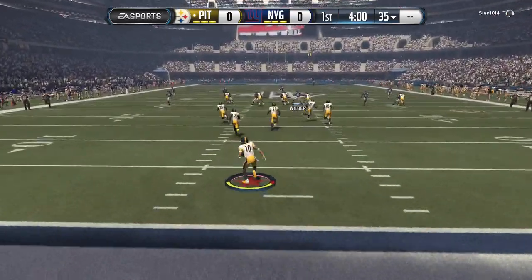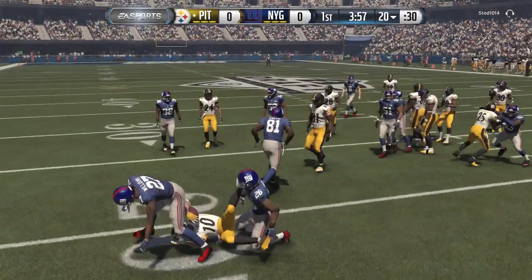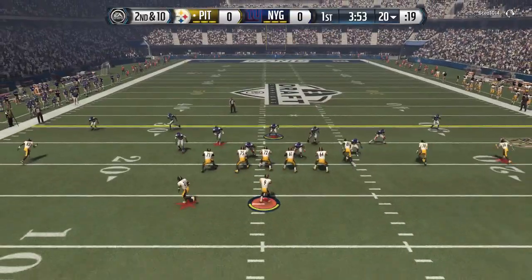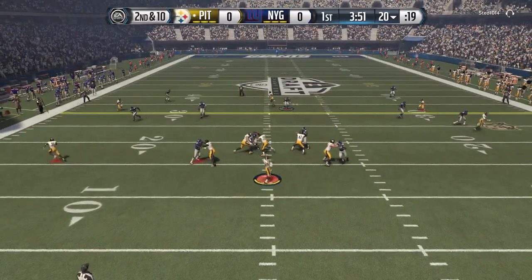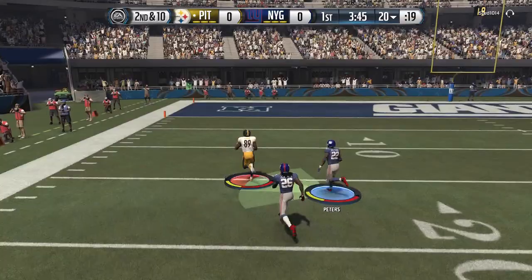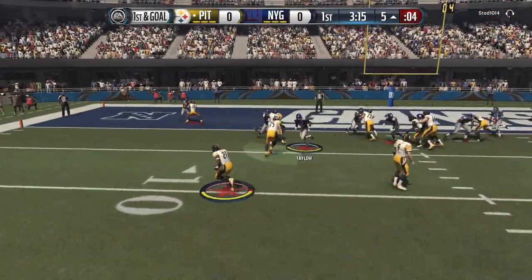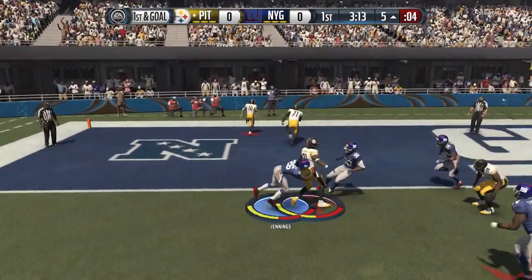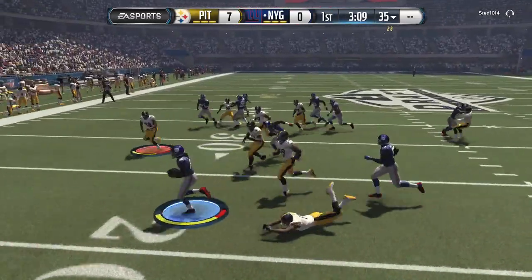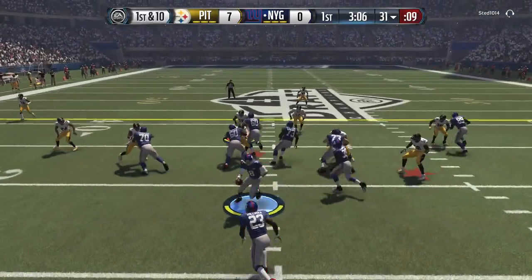Welcome back to another Madden 16 Draft Champions game. Deshaun Jackson returning the opening kickoff. Scouting the opponent, he has LaDainian Tomlinson as his legend pick and tight end Jared Cook breaking free in the open field. Cook, one of the fastest tight ends, almost takes it 80 yards. He also has Christian Ponder at quarterback, but LT out of the backfield juke-moves in for a touchdown. His offense looks pretty good so far.